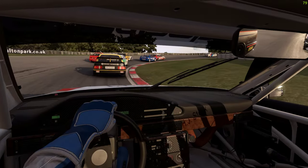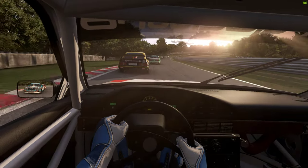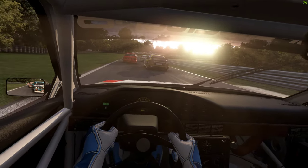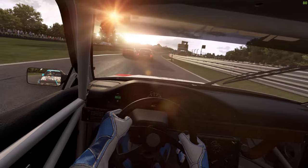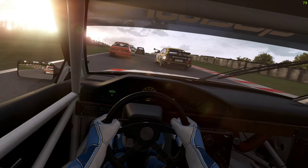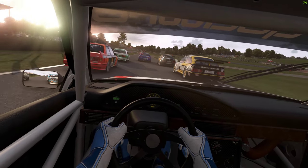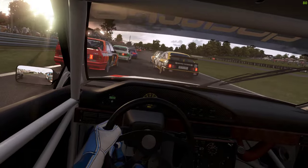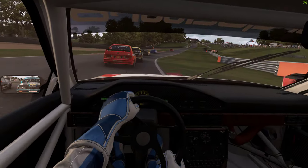We can see one of the Nissans up ahead there — the blue one. Just five laps of this — AMS 2 looking stunning as usual. That's a great little track in some parts, especially this classic one; you can get some decent speed up on it. Lock up at the end there.